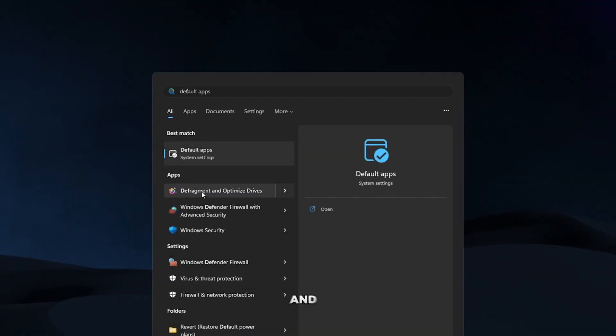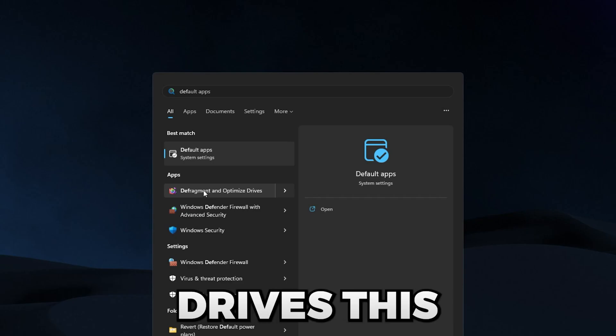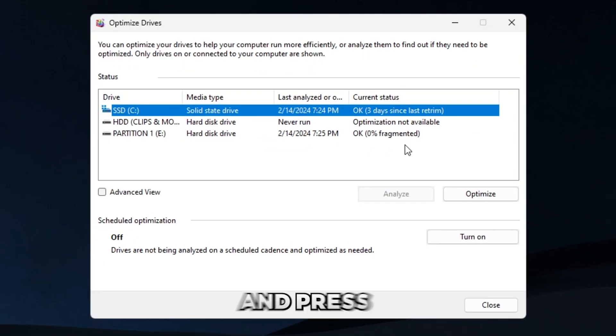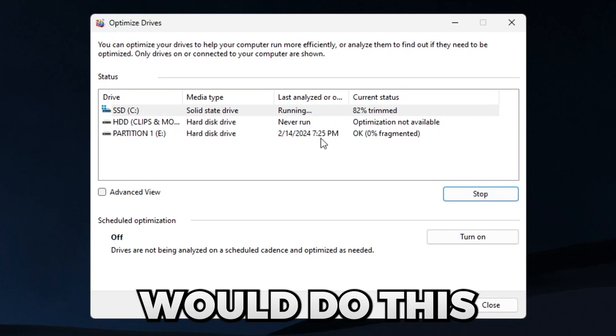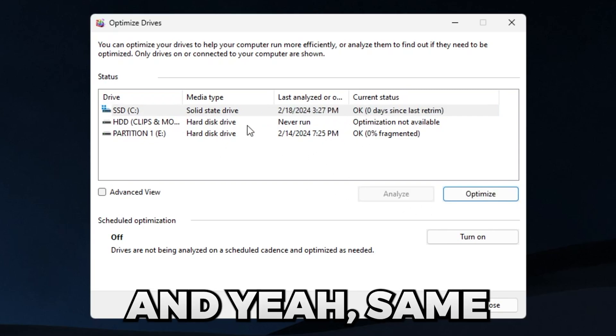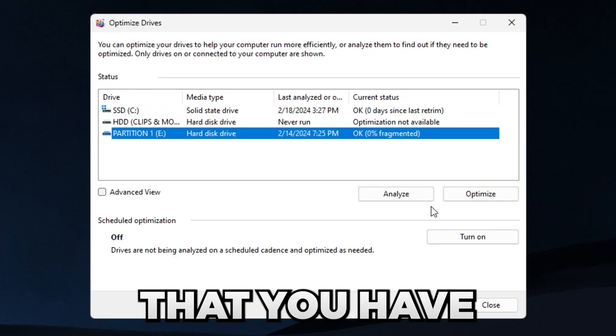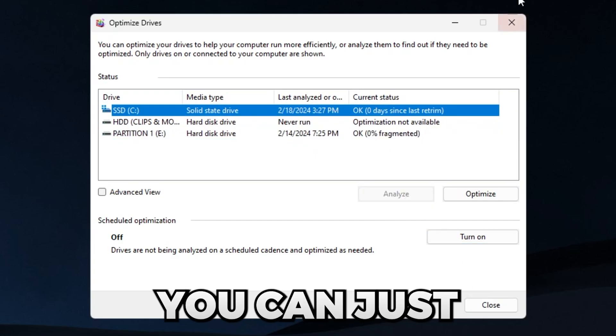Next, defragment your drives. Search for 'defragment' and open 'Defragment and Optimize Drives.' Select your SSD and press Optimize. Do this with every drive you have, including your HDD and anything else. Then close it — simple as that.